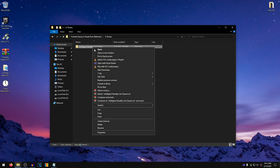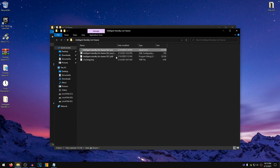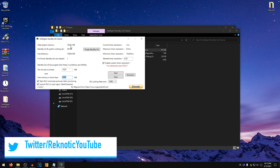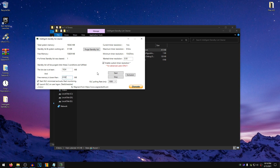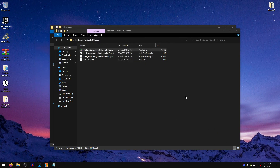If you want to use ISLC, you need to basically do the same thing — copy it and paste it on your Desktop. Right-click on the Intelligent Standby List Cleaner exe, run it as administrator. It will actually open up in the tray, so open it up from there. If it's already running, click on Stop. Set the list size to at least 1024, and the free memory lower than setting should be set to half of your RAM size. So for me, I have 16GB of RAM, so I want to set it to 8GB, that is 8192MB. After that, make sure that Start ISLC Minimized is checked and Launch ISLC on User Login is checked as well. Then check Enable Custom Timer Resolution and set this value to 0.50. Set the polling rate to 1000MS, click on Start, minimize it, play your game, and after you are done playing, open it up, click on Stop, and then you can close out of this.